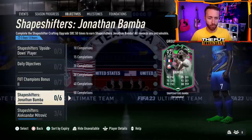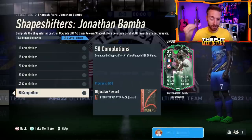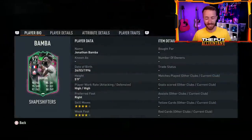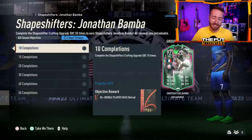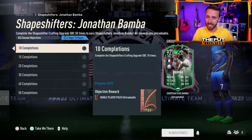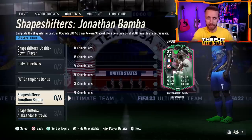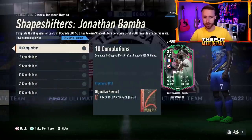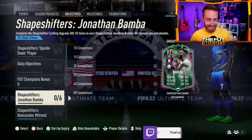We've got the Bomba card that dropped earlier in the weekend — double objective week with Mitrovic and Bomba. I like this one because it's a different sort of grind during the week; it's just an SBC grind. Completing the Shapeshifters crafting upgrade SBC 50 times gets you a guaranteed Shapeshifters and Todd's pack along the way. The Bomba card isn't spectacular, but it's a nice objective card with good links. Yes, it's like a 350,000 coin card to get from scratch, but you're not buying all the cards outright — you're getting this done over the course of the week, maybe through rewards. I wish it was out longer than just a couple days, but with the Shapeshifters pack and the Todd's pack, not horrendous — just decent.